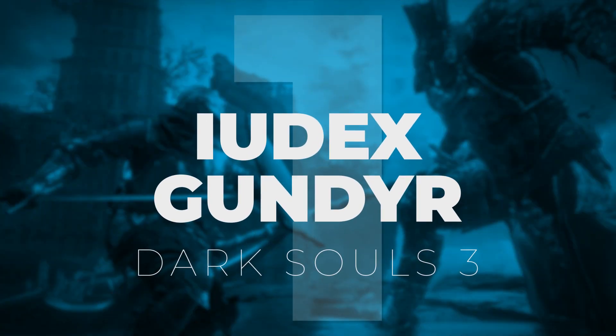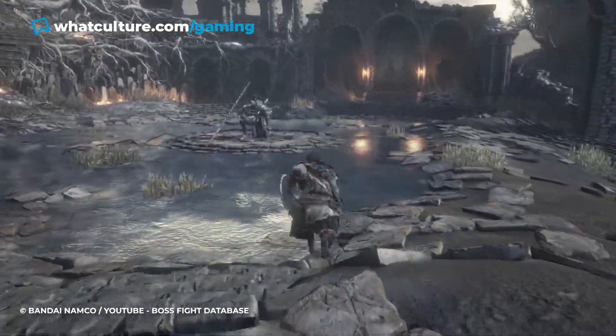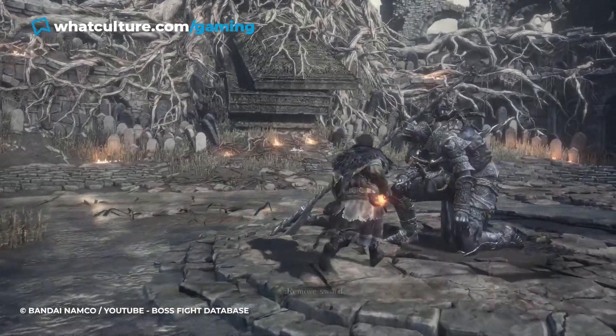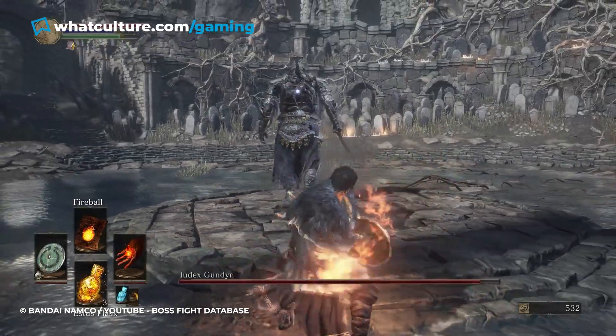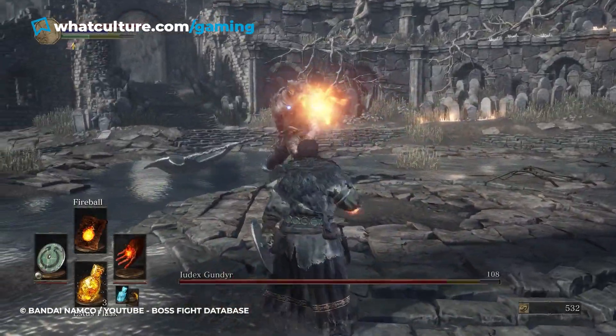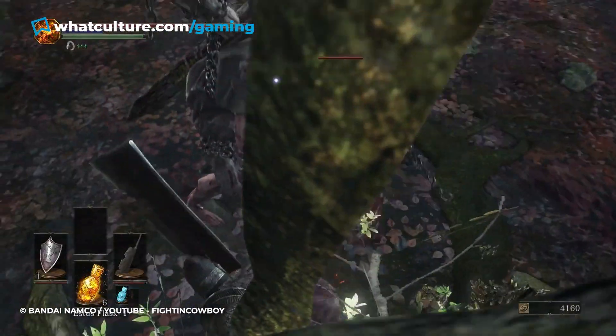Number 1: Iudex Gundyr, Dark Souls 3. The first boss of Dark Souls 3, Iudex Gundyr, is a corrupted champion knight found kneeling and waiting for the player at the end of the tutorial. Removing the sword from his chest causes him to rise to the occasion, dwarfing the Ashen One and putting the fear of God in players. If you figured you had Dark Souls sussed out and thought you could get through the third entry by turtling up with a sword and shield, then Iudex Gundyr is here to rain on your parade.